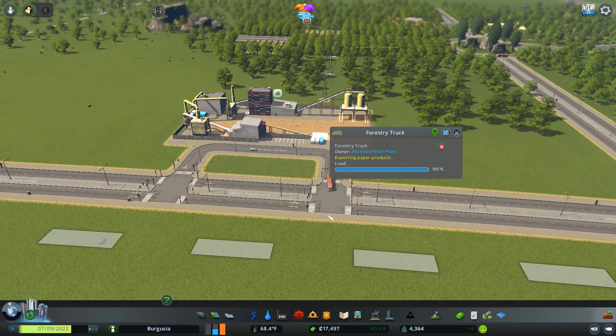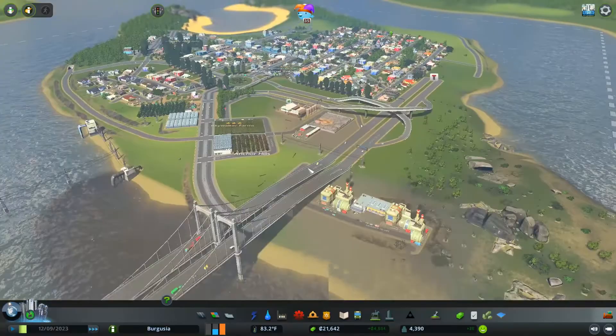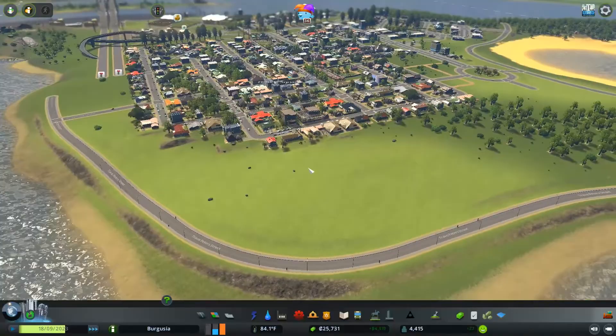So here we go - this guy is heading off, he's exporting paper products, even though we aren't actually producing them just yet because they have no forestry product, but that will change once he receives a delivery. We also unlocked another cattle shed, but I don't want this farm to get any bigger than what it already is. We do have space for another one down here, so I might actually look to implement that at some point. We do still have a ton of industry demand and I want to kind of stick to using these industry specializations.